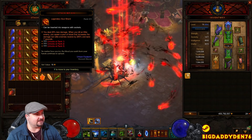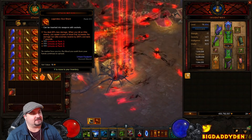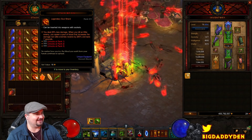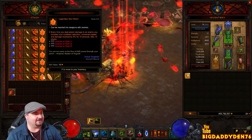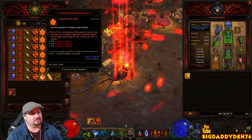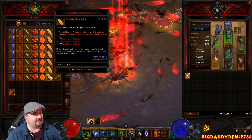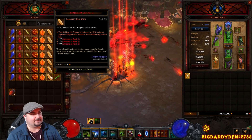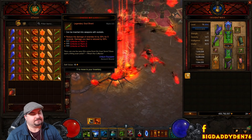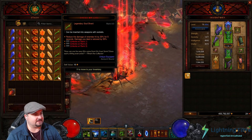The Stain of Sin goes in weapon sockets. You deal 25% less damage, but when you kill an elite enemy you spawn a pool of blood that increases the damage of non-elite enemies and receive 250% in the last seven seconds. Essence of Anguish: every time you deal poison damage to an enemy, you increase your cooldown reduction, movement speed, and damage received by 5% for 10 seconds, maximum 10 stacks. Remnant of Pain: your critical chance is reduced by 15%, but attacks against incapacitated enemies are automatically critical hits. And Drink of Lies reduces enemy damage hit by 43% for 5 seconds while your damage dealt is reduced by 50%.